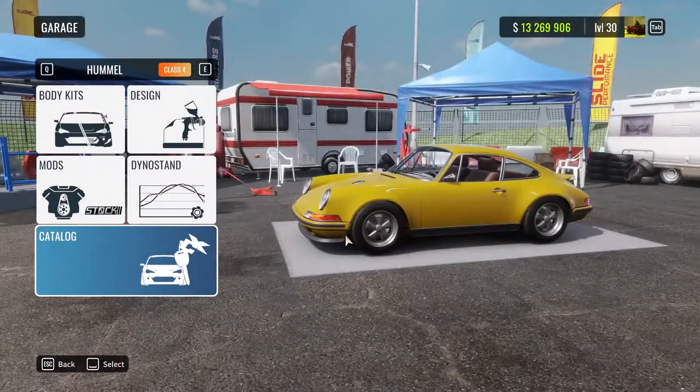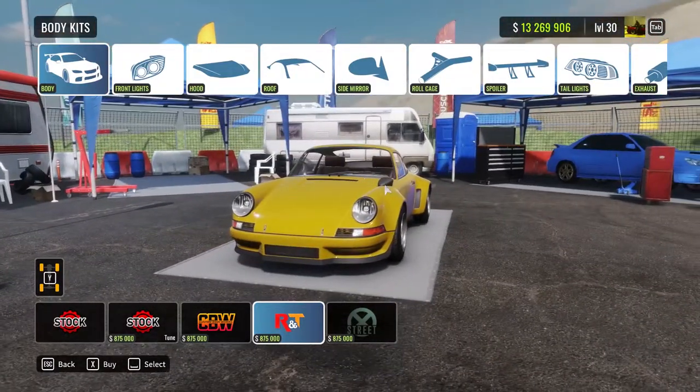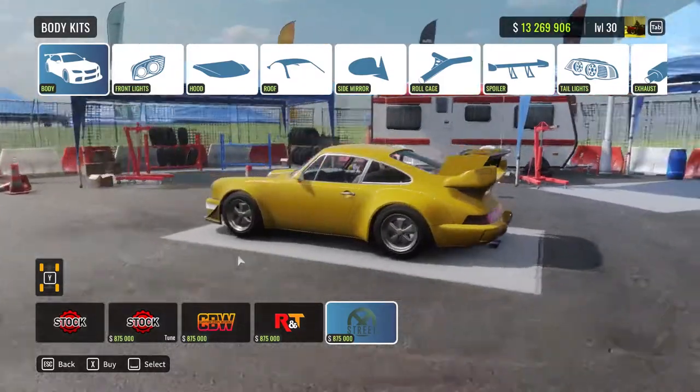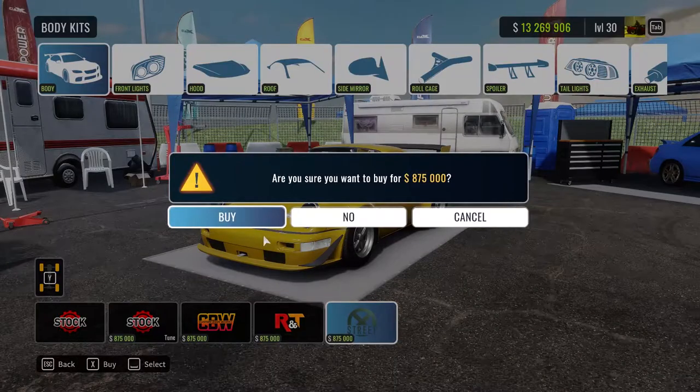Next up we have the Hummel — I'm really hyped about this one. We were all waiting for this one for a long time, and it's here: the Porsche Air-cooled B.